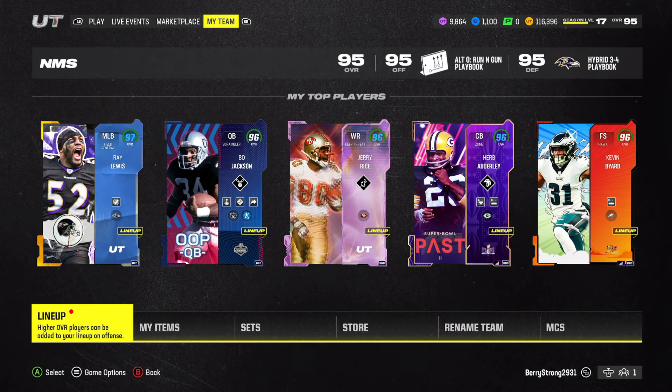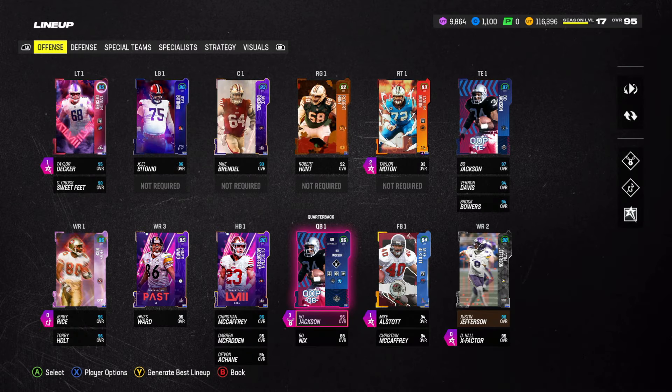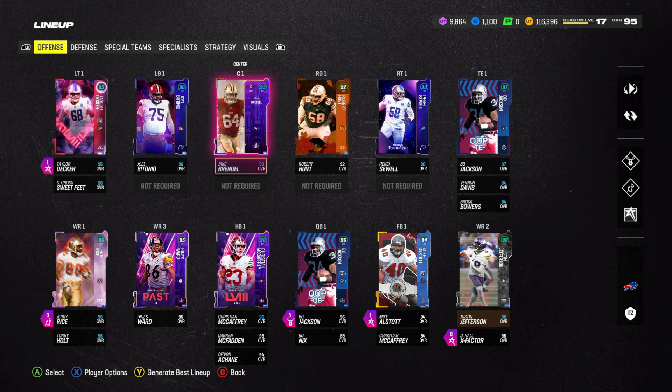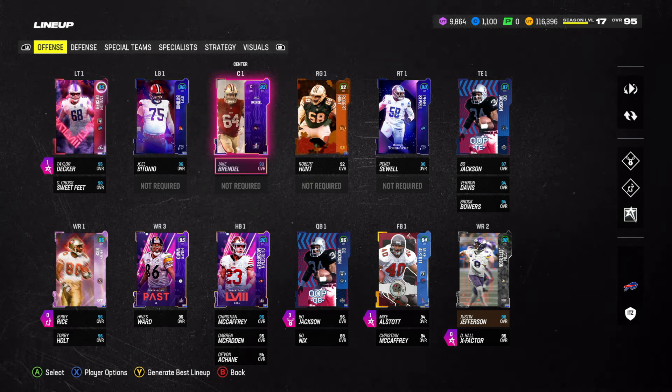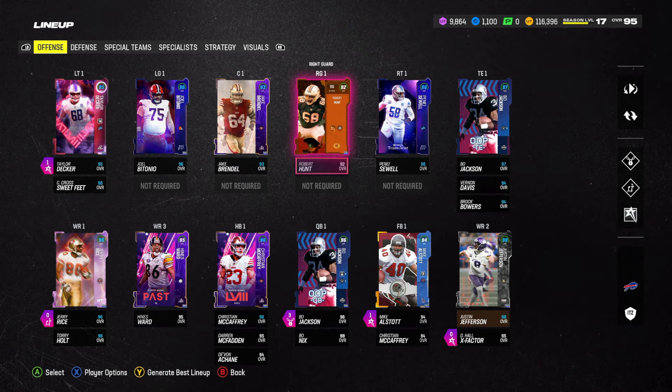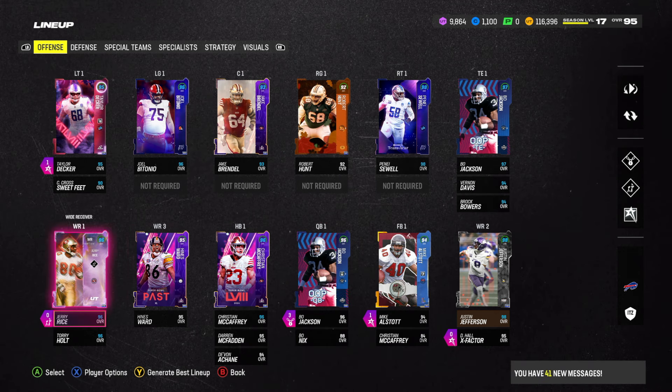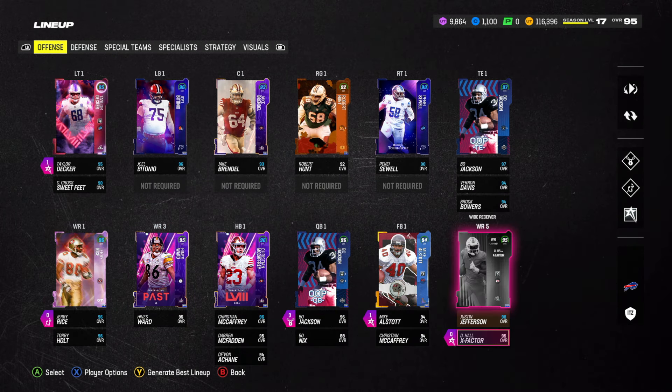For this video we're just going to buy his card off the auction house. So now we have a new left guard and a new right tackle. We still need to upgrade the center and right guard eventually - I'm gonna have to save up some coins and get the new Team of the Year center and right guard.